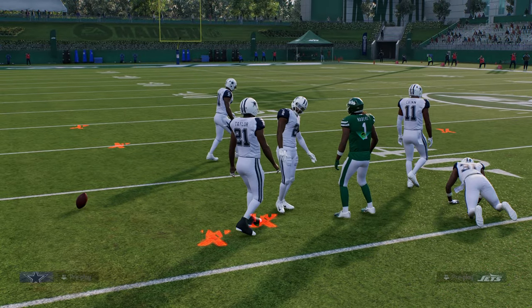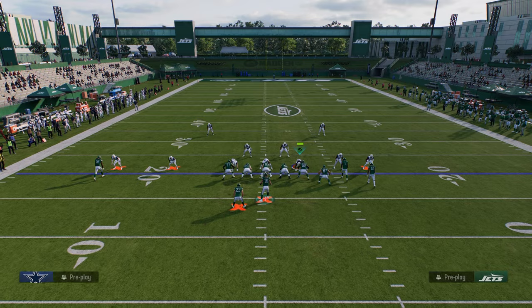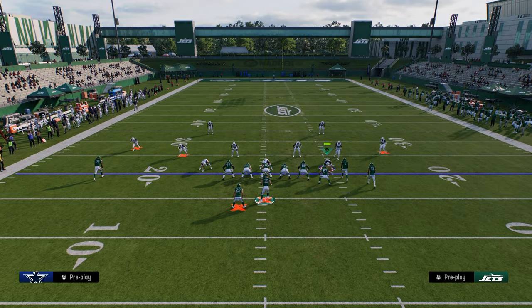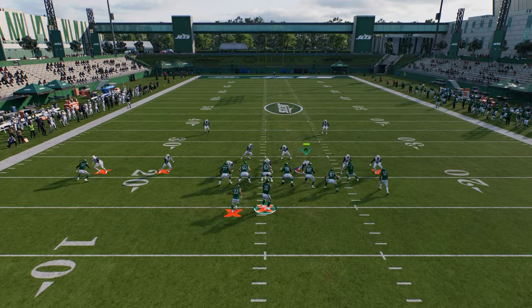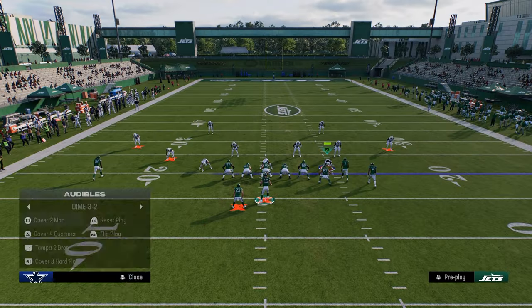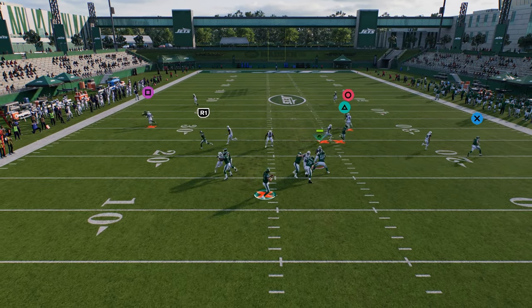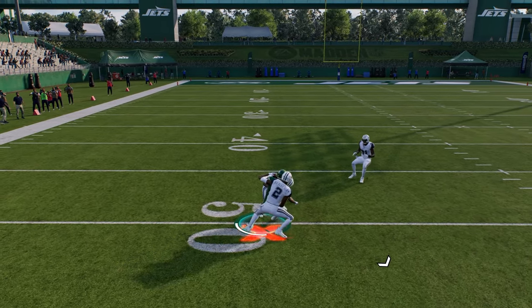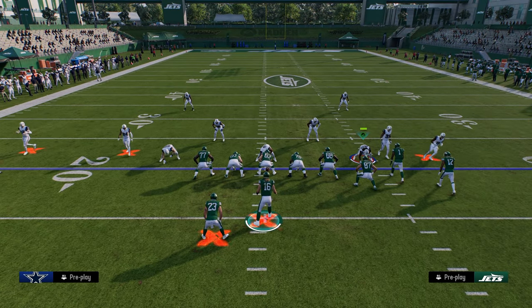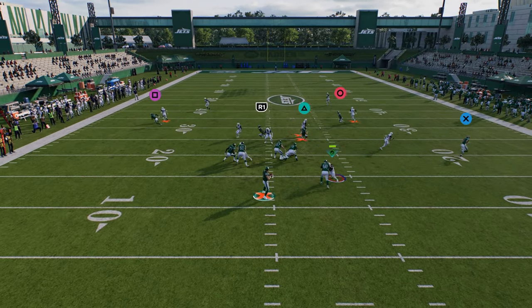Another route that's really good against man coverage is this outside receiver post. The best man coverage for that route is shaded underneath. If they shade outside or over the top, you'll see that this post will get cleaner separation with a nice sharp cut to the middle of the field. In practice mode the pass rushers can be unbelievable, so you may need to spy them to properly showcase the route.